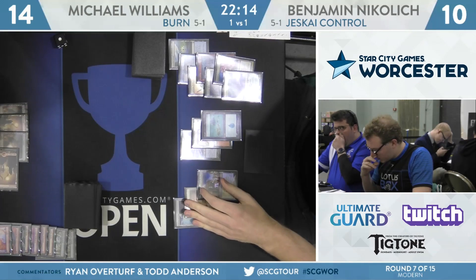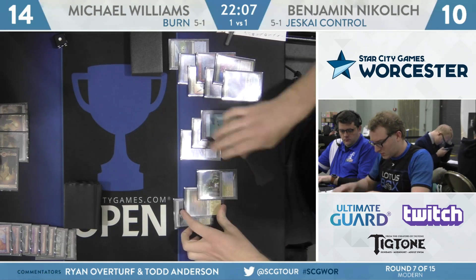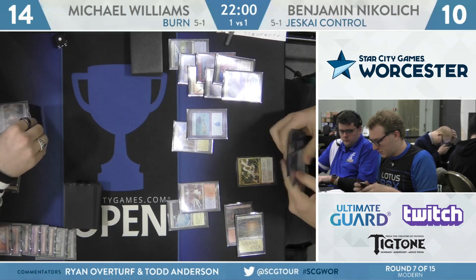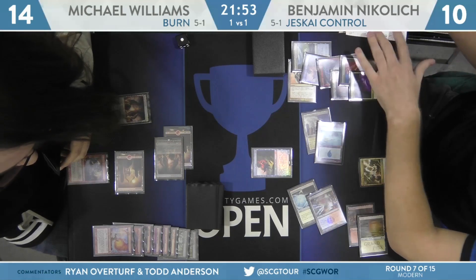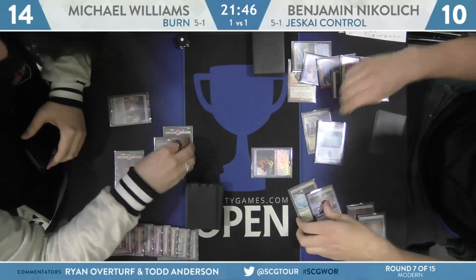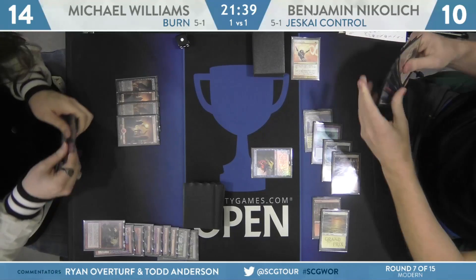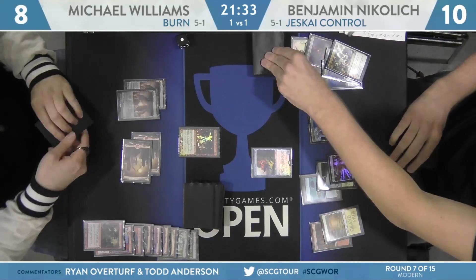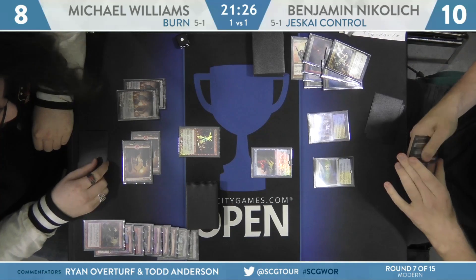Nikolic plays a basic Island — Jeskai Control doesn't do too much at sorcery speed. Nikolic has Lightning Helix and Snapcaster Mage. If Williams has a Skullcrack, it might prevent the Helix life gain, but Snapcaster casting another Helix out of the graveyard will pad his life total well. Lightning Helix is met by Skullcrack, then Snapcaster flashbacks Lightning Helix to ensure he gains life. That's a wash with the Skullcrack, but Michael Williams takes 6 damage — all the way down to 8, facing a Snapcaster Mage. Williams plays Eidolon of the Great Revel.